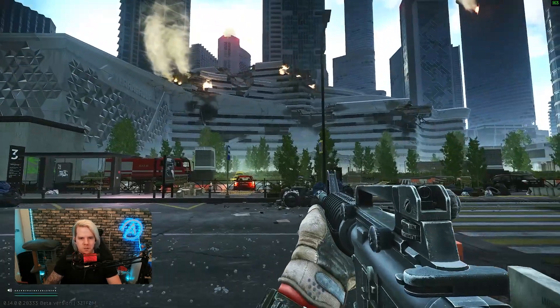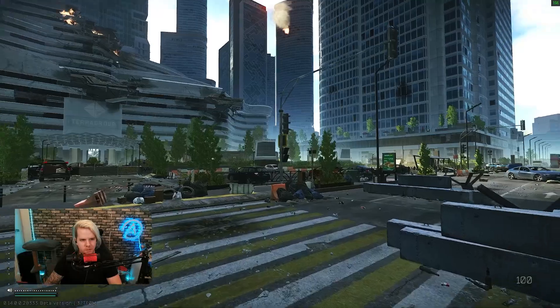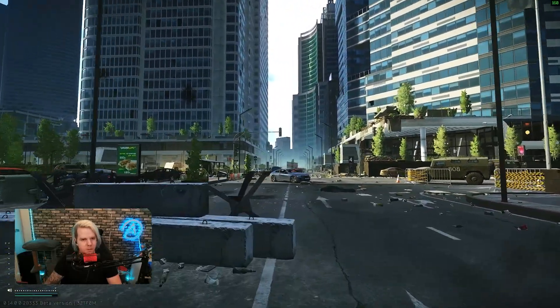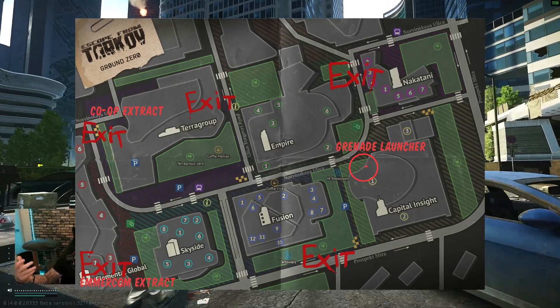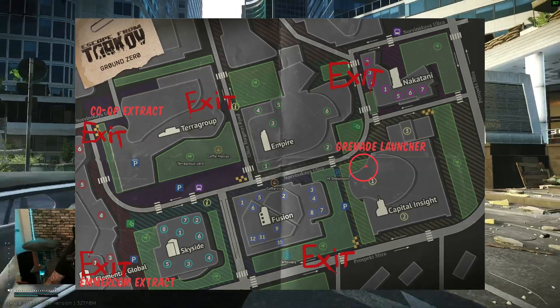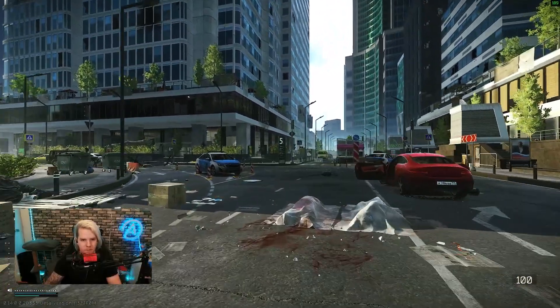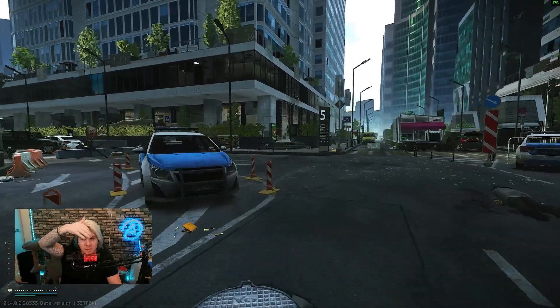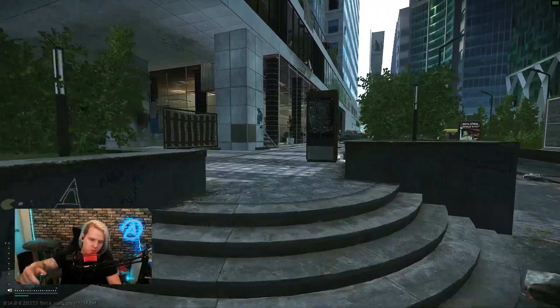For the machine gun, if you go outside terror group — this building here — go out and head left. There is a big building here. If you're using the Empire map on the EFT website or wiki, you have to go into this building and use some of the vault mechanics, which is pretty interesting.